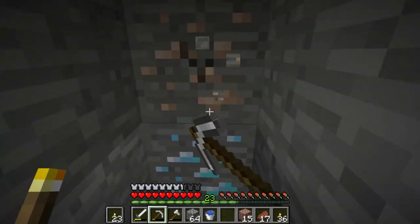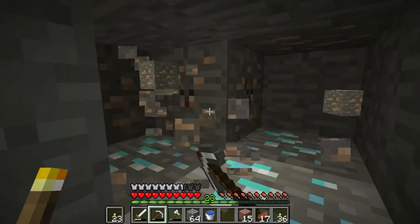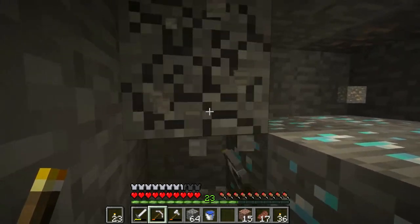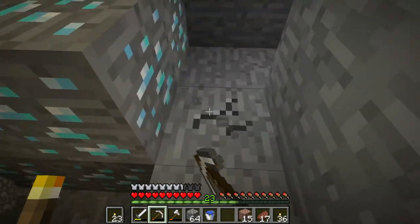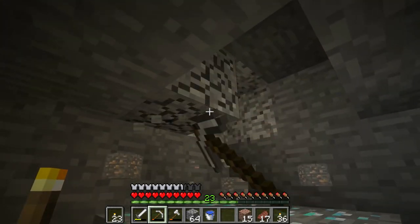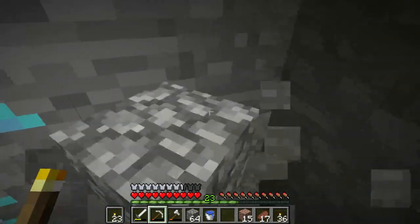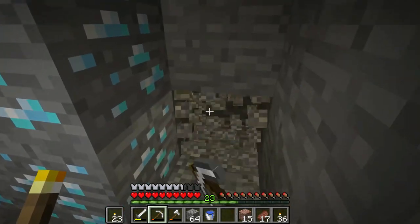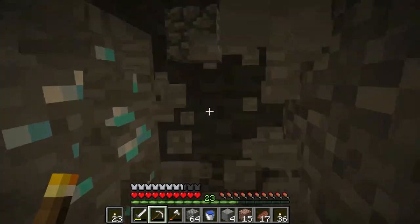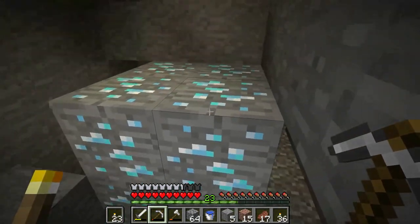We got our first diamonds! That was like two seconds after I finished explaining — I didn't even have to cut that, you guys just saw that, that was insane! I'm just going to mine around these diamonds to see how many we actually have — hopefully it's a vein of eight. It IS a vein of eight! Veins are how many will spawn within a chunk — these diamonds spawned in a chunk of eight, the rarest vein size.